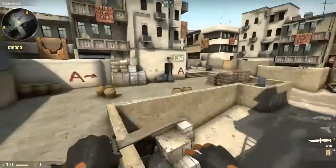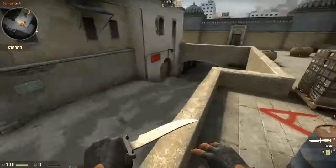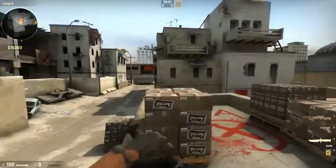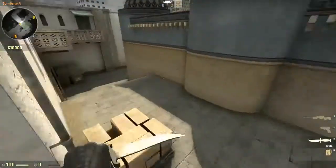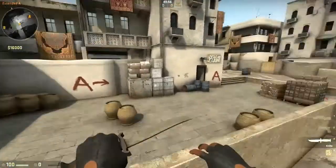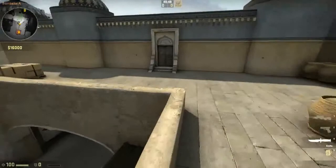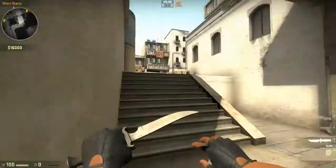Brushing is going to help tremendously with crosshair placement and timings. It's basically a dry run, similar to the AWP drill, except at a constant pace. Timings in this game are huge — if you know how fast an AWPer peeks and shoots, you can basically pre-fire them. We're working on the brush servers, so that's coming soon.